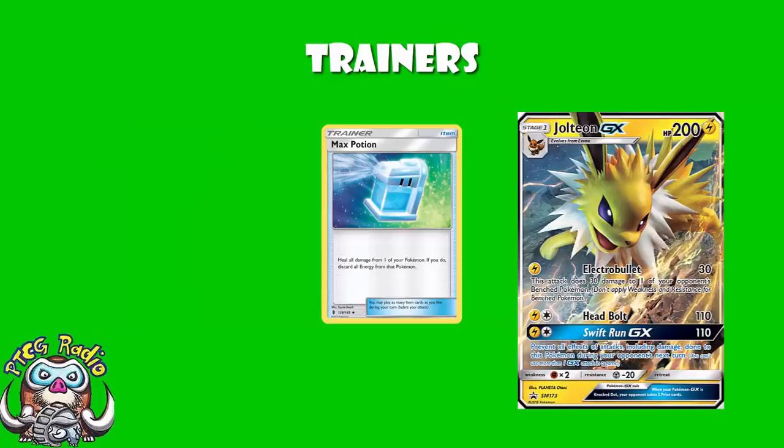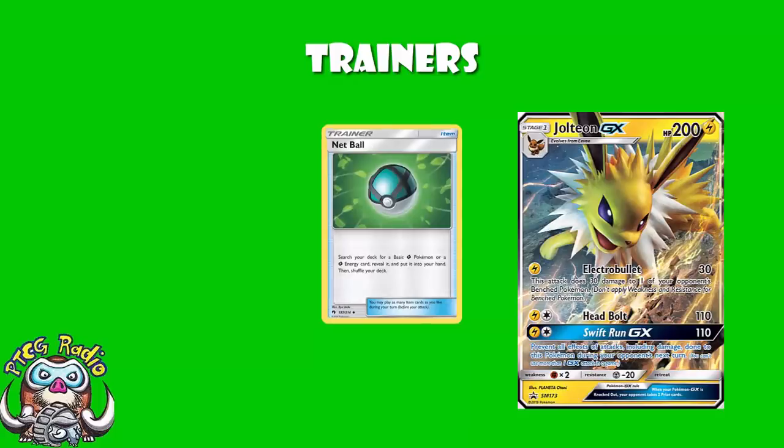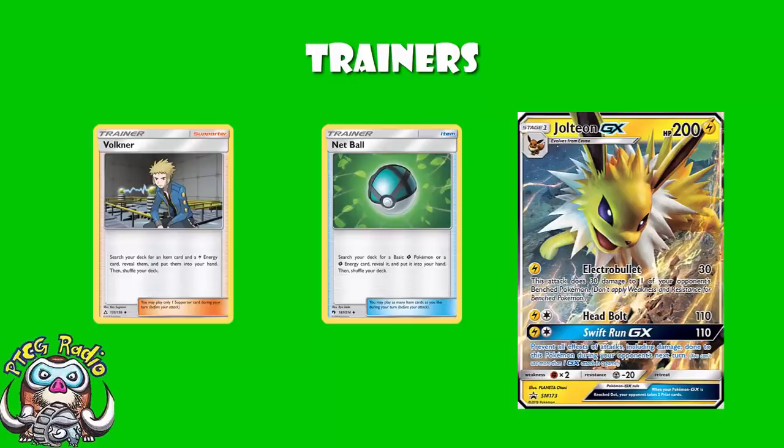We see one copy of Netball here, which is really interesting. Essentially it either searches out your Rowlet or it searches out your single Grass energy. But of course we're playing Volkner, and this is great because Volkner lets you search for one item card and one Lightning energy — which means you can use it to search for Netball, which then searches out your Grass energy. So this actually allows us to play a single copy of Grass energy and be able to get it fairly consistently.